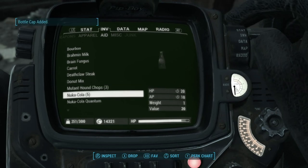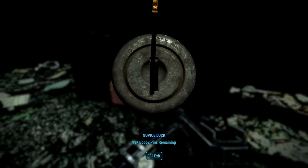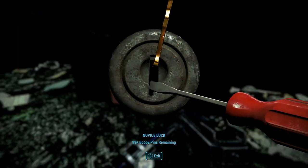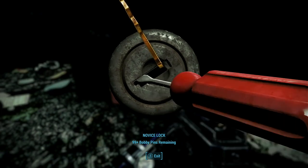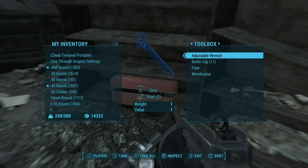I would stick two, maybe three Nuka-Colas. I was gonna take those and drop them off at Good Neighbor — it'll double the effects if you get them ice cold. Give them to the barkeep.